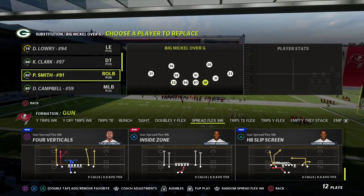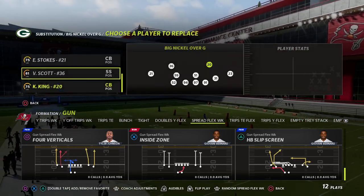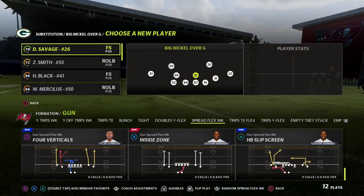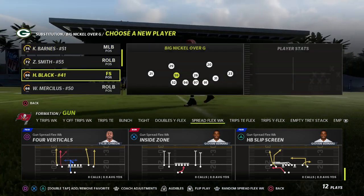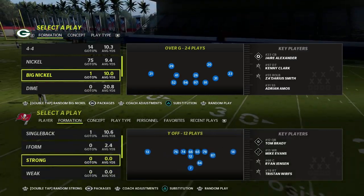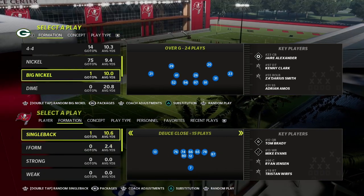I just released a brand new big nickel over G defensive ebook. If you want to get that full defensive ebook, I'm going to put a link in the description to join my Patreon. If you join my Patreon for just 10 bucks, you'll get access to all of my offensive and defensive ebooks, including this big nickel ebook as well.